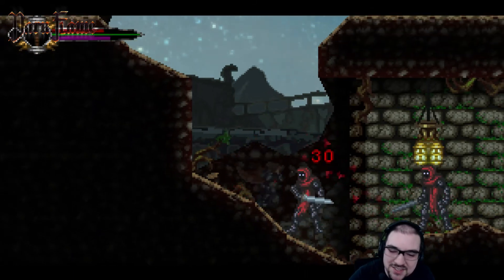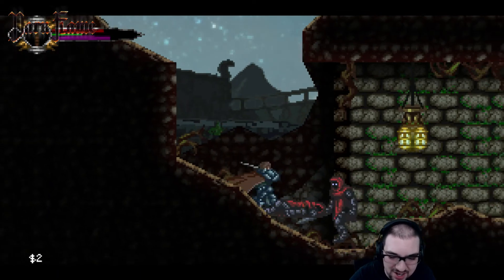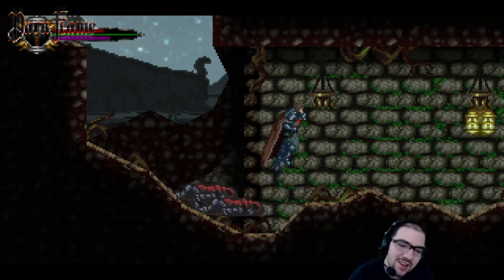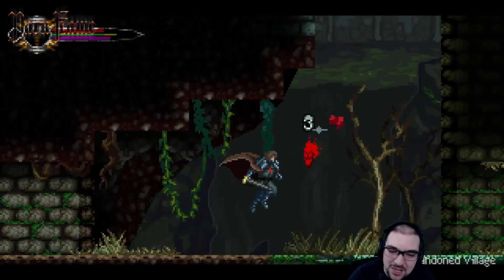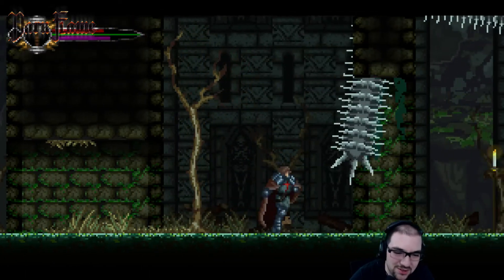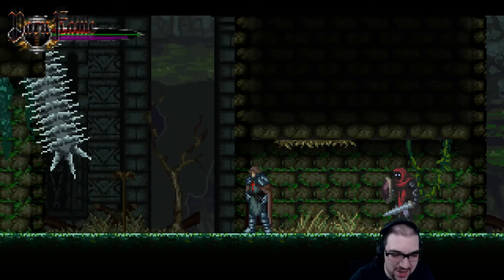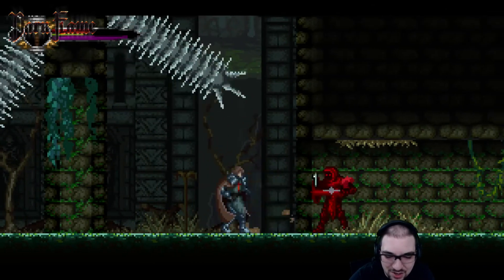It doesn't really have the dodge roll aspect — it has kind of a back roll thing, but you can only do that if you have stamina, and most likely you won't have stamina a lot of the time. Would you consider making the back slide free, just like dodge rolling in Dark Souls? I think that might actually help a lot for planning things out. I'm not really eyeing my gauge all the time while I'm doing this stuff.